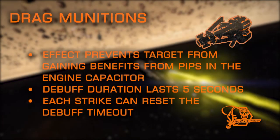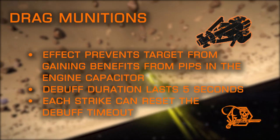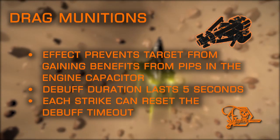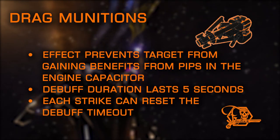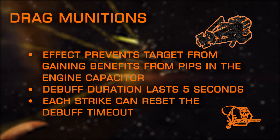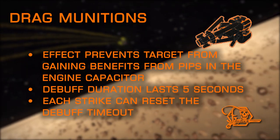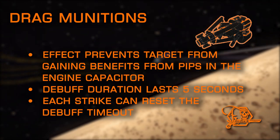Drag Munitions is pretty straightforward with no negative drawbacks. It applies a debuff to the target preventing the increased acceleration and speed gained from more pips to the engine capacitor, replicating the effect of having zero pips for a short time. There is a chance this may change in the future, as it received a buff in the past that was not well received by the community and was reverted. The developers stated they would revisit this, so check the description below next to this timestamp for any updates.